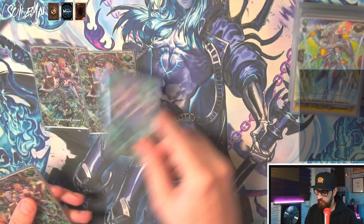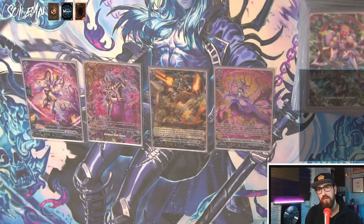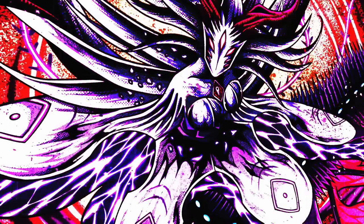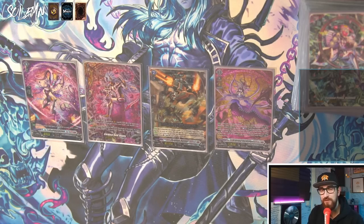And then of course we have our four heals — why wouldn't you play heals? So this is my current Gravidia deck. As you saw, not that many changes but the big one really is the Combine Rusher — it does add another dimension to the deck. Shoutout to 50cards.shop for the SPs, shoutout to 0damagegaming.com for the beautiful new playmat, and use the code SOLEMN. If you want to up your Vanguard skills, Vanguard Mastery is also on 0damagegaming.com. Like, comment, subscribe and I will see you soon. Ciao.